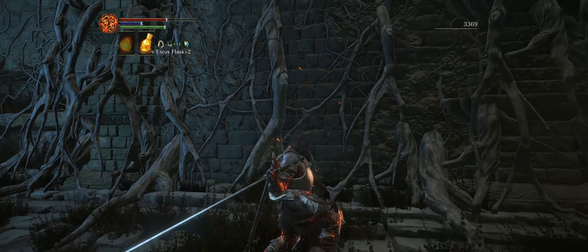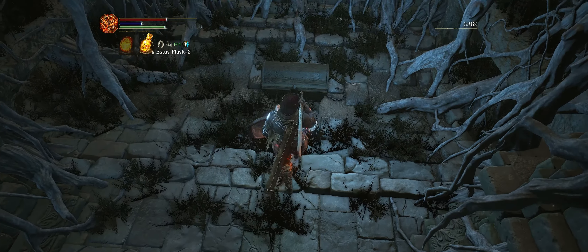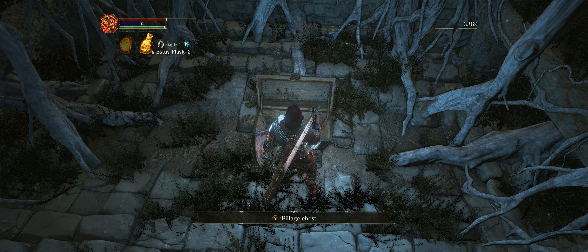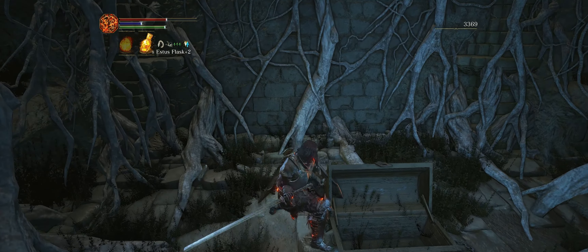This here is the illusionary wall, and we're going to come across a chest. This is not a mimic chest — just notice the difference in the chain; the chain is shaped like a hook. We're going to find three large titanite shards, which is excellent if you want to keep upgrading your weapon.